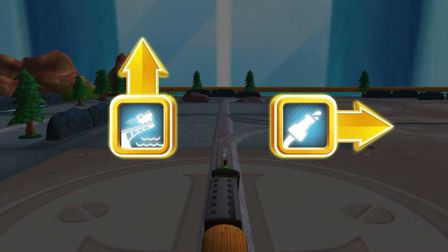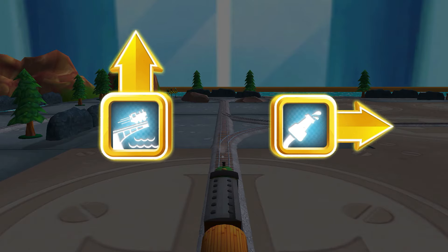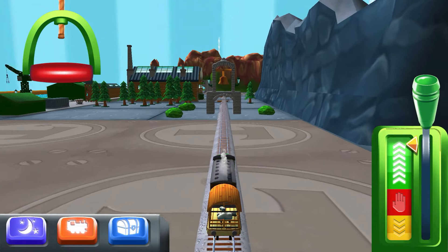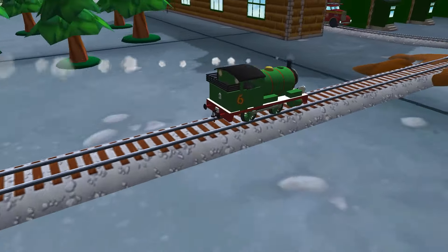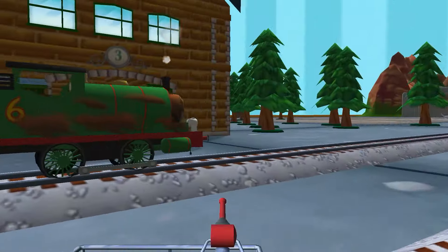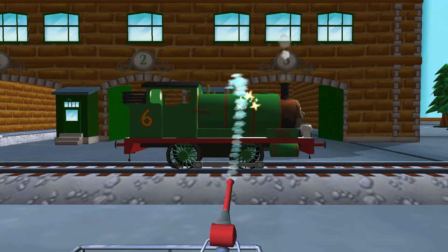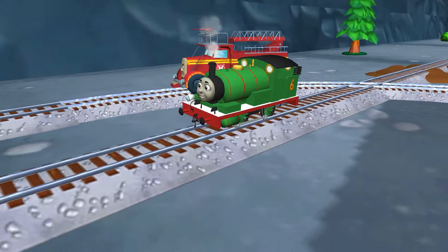Choose a direction. Right leads to the Sodor Steamworks. Forward leads to the big bridge. The steamworks are just ahead. Help your engine cool their pistons with a refreshing wash at the steamworks. Your engine was really happy to help.